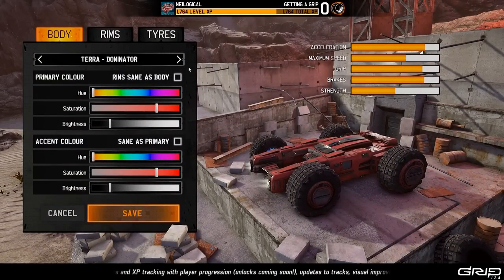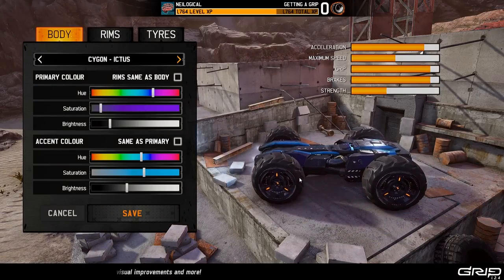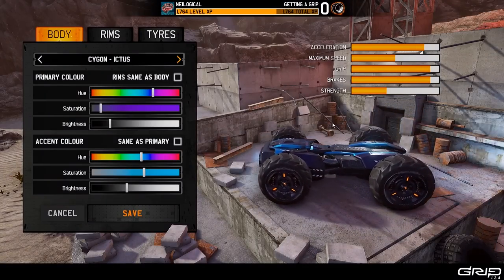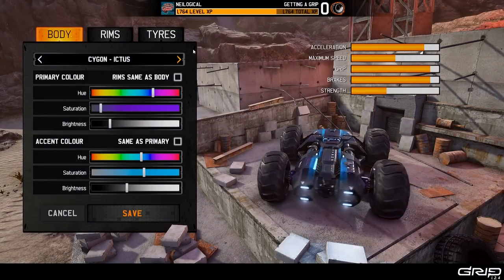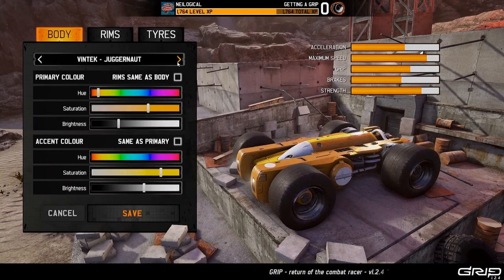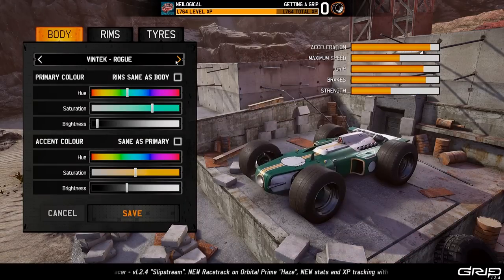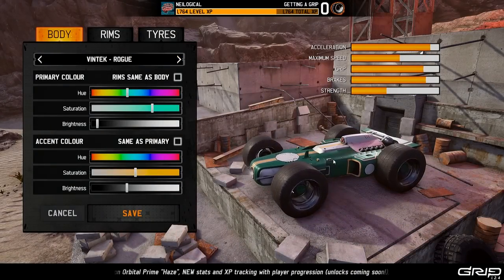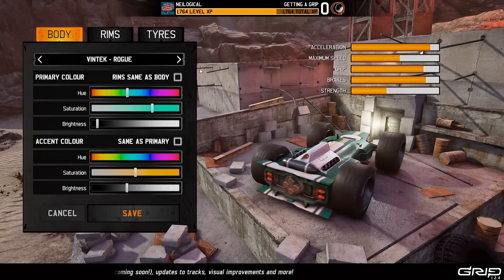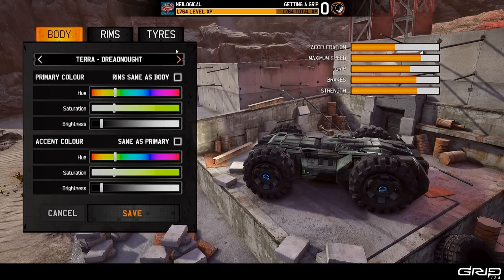Let's get right into it with a single event. We can customize your car and we have a few different variants that are all pretty awesome looking. One of the cool things about this game is that you can actually drive upside down - there is no upside down in this game because these cars have so much downforce that you could pretty much drive on the ceiling. We have the Juggernaut, the Rogue - that one almost looks like an old-style Indy car. This one looks like a tank.